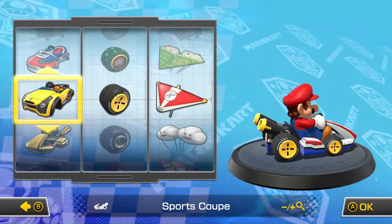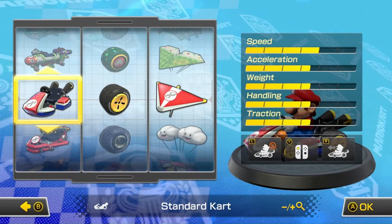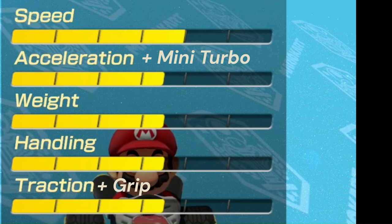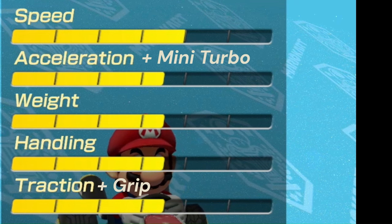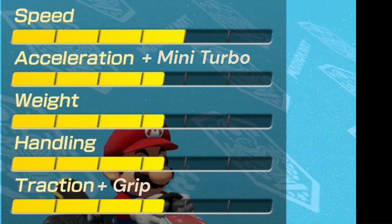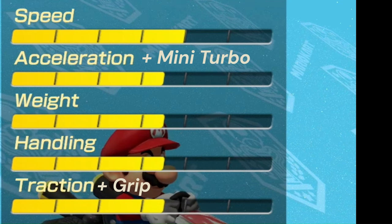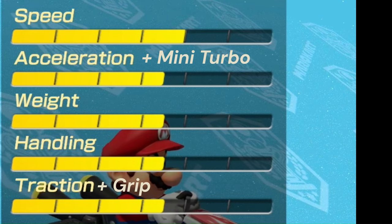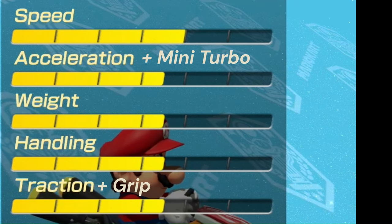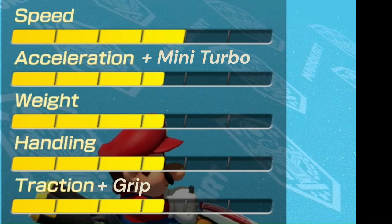There are a lot of different combinations in the game, so you might feel overwhelmed at first. But there's an easy way to find out what is right for you — you can choose your own stats. There's Speed: the higher your speed, the faster you'll go. Acceleration: how quickly you'll get back to top speed after getting hit. Weight: dictates how much you can easily be bumped around. Handling: how your kart handles and how easy it is to drift. And Traction and Grit: the higher the stat, the faster you move in sand or slip less on ice. There's also a hidden stat called Mini Turbo — the higher the mini turbo stat, the longer your mini turbo will last, the easier it is to build up, and you'll also get a bigger boost. Definitely pay attention to that stat, because it can be game-breaking sometimes.